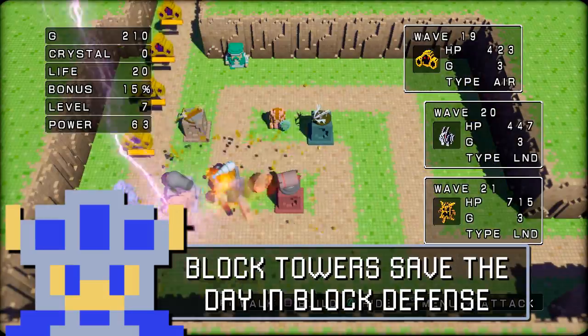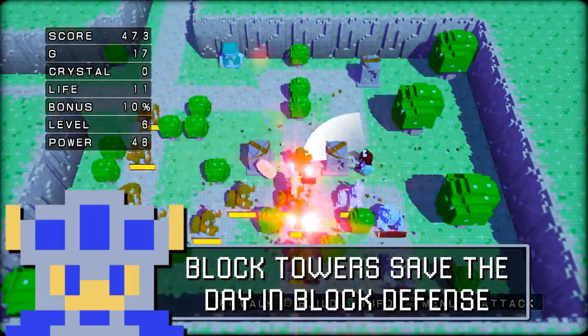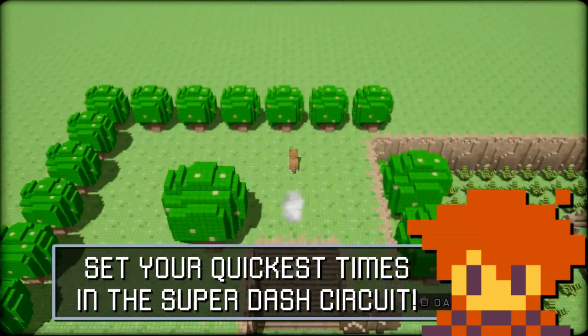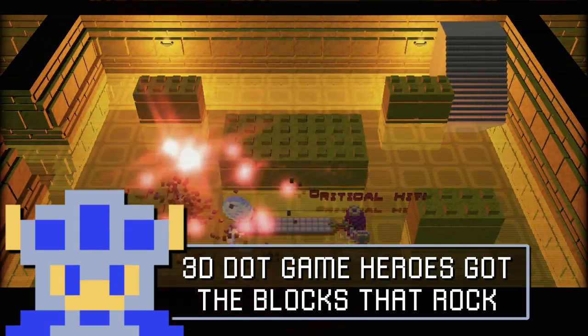Rays of enemies that are so intense, black towers save the day in Block Defense. Last there's a mode where the fast can work it, set your quickest times in the Super Dash Circuit. 3D.GameHero's got the blocks that rock.